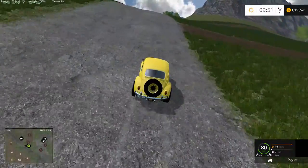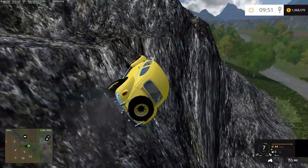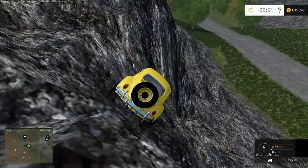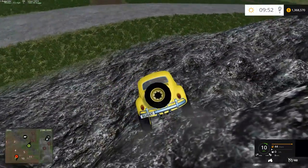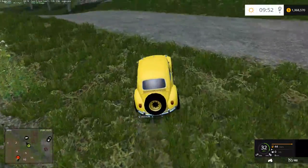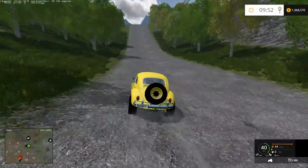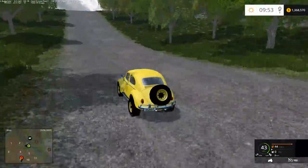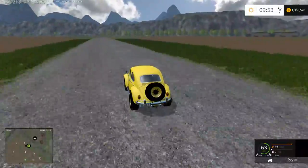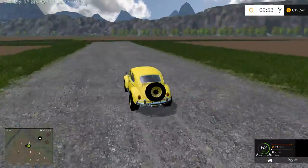We're just going to drive around the map and check it out. This thing — we can climb right up hills with this. It's a little squirrely to drive, apparently. This is one of the mods that comes with the Pleasant Valley mod pack. I was looking through the vehicles thinking I need a nice vehicle to drive around and show you folks the map. There was something else I was going to get, but decided that was a bad idea.